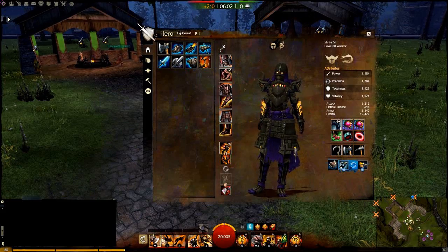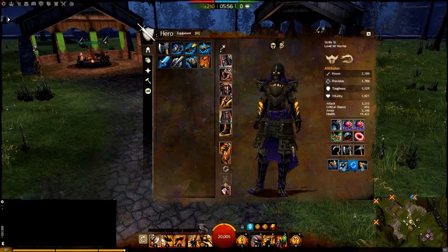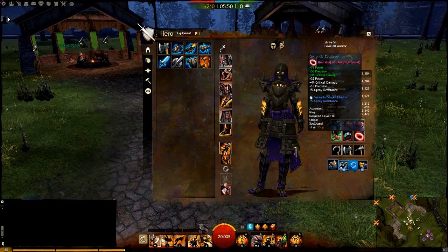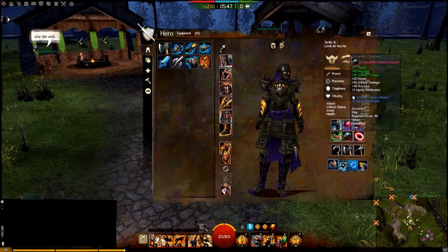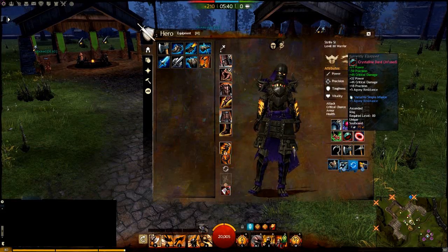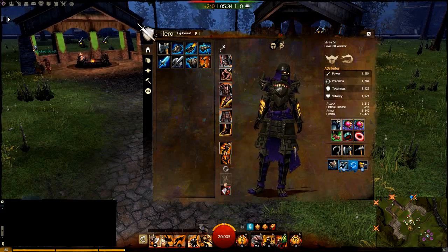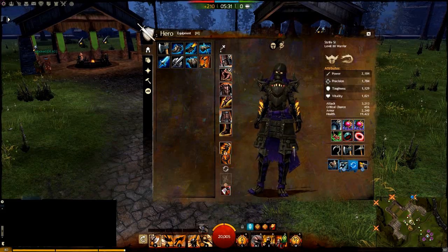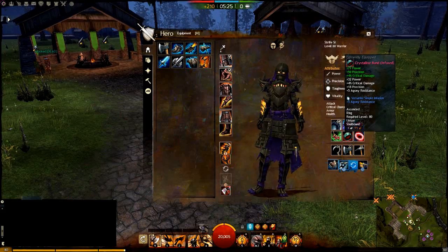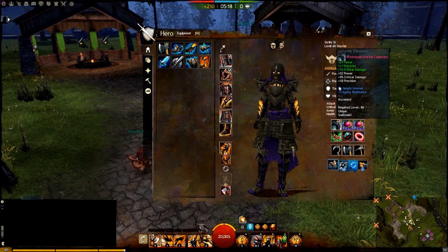First thing: gear change. With ascended gear and fractals coming out, I upgraded my rings and my back piece. Instead of the knight's rings with ruby jewels, they are now both berserker ascended rings, and the back piece as well. I found I really didn't need as much toughness, and the added damage from ascended plus crit with Omnom Berry food provides enough survivability, especially if you're running in an organized group. Since there are no knight's pieces for ascended gear, it's really not an option. If you don't have ascended gear, you can still use knight's rings with rubies, kind of like what I used to do.